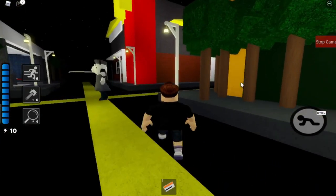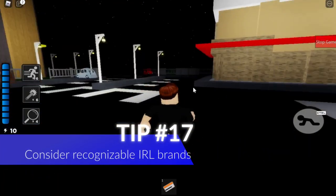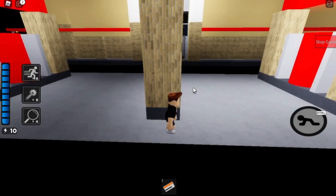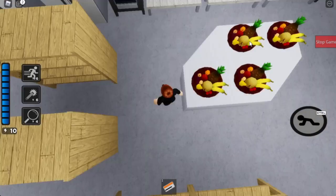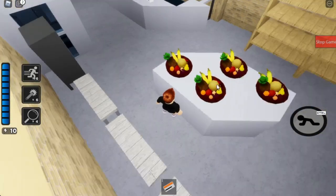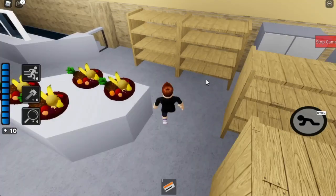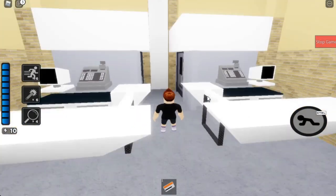Heading across the street to McDonald's and Wawa. Let's head over to Wawa where you can find more orange key spawn points. You have your gas station, your made-to-order station right here where they cook all the hoagies and sandwiches. You have your little area where all the fruits and prepackaged refrigerated items are, and two little checkout aisles — which isn't really accurate — but then you have two bathrooms.